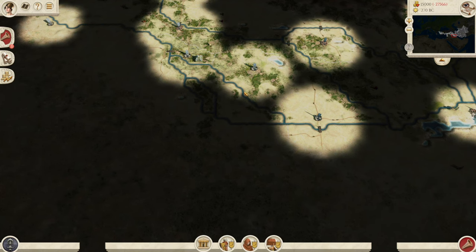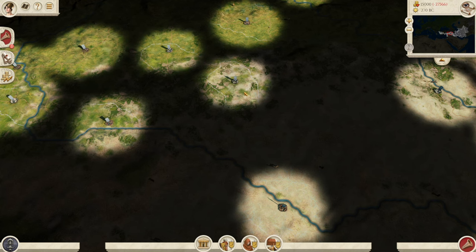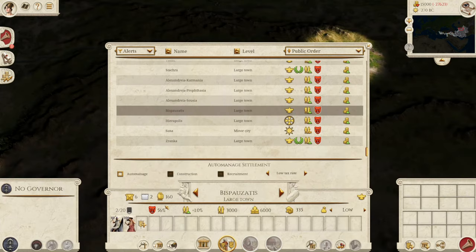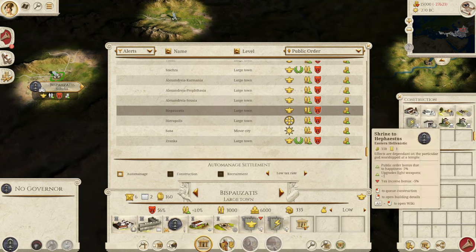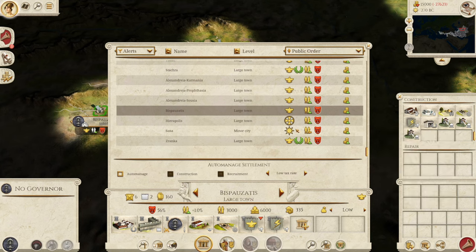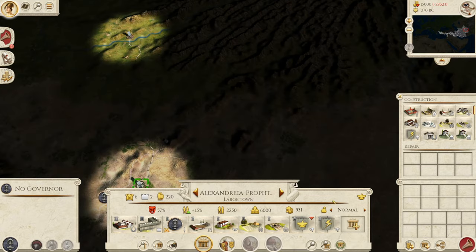So we've dealt with the initial economy steps: deleting units and raising the tax rate. Once you've done this, the next thing is to make all the unhappy places happy. For example, one region shows only 56% public order — not good at all. Your secret weapon is the Shrine to Hera: it gives a 10% public order bonus, 5% of which is law. Build a Shrine to Hera in all those struggling regions, or any other happiness option available, to keep them stable.